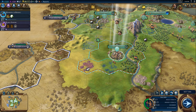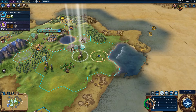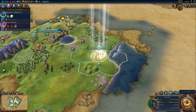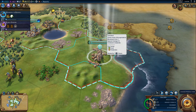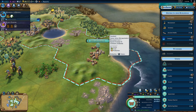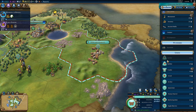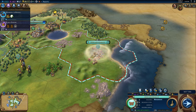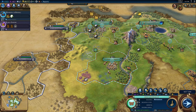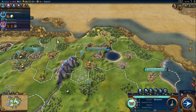In this location let's start building a monument, because it's in the rear and we are lacking culture quite a bit. We really need a builder after this. Malinalco is growing pretty quickly — that is good news. And we are now in the Classical Era, which means if we declare war now the warmonger penalty will be higher. At this point we don't really need a settler boost anymore.